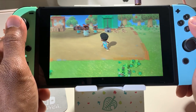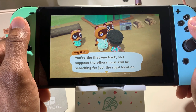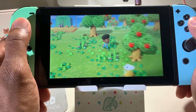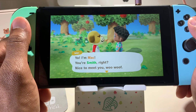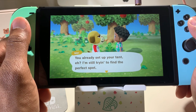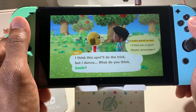Now I go back and talk to Tom Nook. They're still waiting — so patient. 'Smith, you must have found a suitable spot for your tent. You're the first one back — the others may appreciate your assistance.' Oh, is that why that other guy was standing there? Hey Mac — 'Yo I'm Mac, you're Smith right? Nice to meet you.' He needs a lot of fresh air for his cardio routine. 'I'll find you a spot — how about that?' 'Can't wait to see what epic spot you pick for me.'